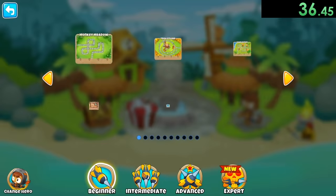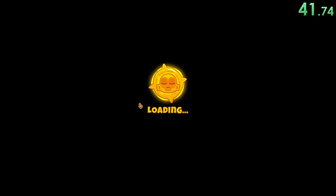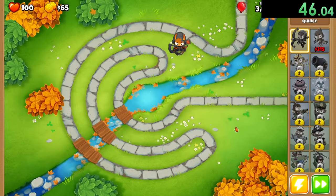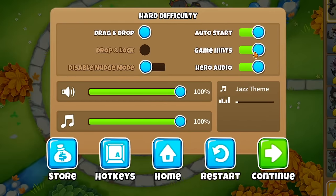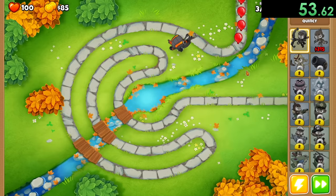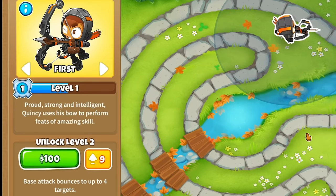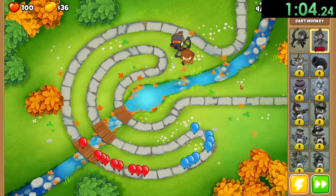Now we can actually choose where we want to go, so I'm going to go into play and the map we're going to be using is Park Path - I've just gotten really comfortable with this path. One thing you might notice about Bloons TD6 is they have now added in heroes. I'm just going to turn auto start on and game hints off. Heroes are basically things that get upgraded by themselves - you can unlock their levels with money or you can just wait for them to level up, and that's basically what we're going to be doing.